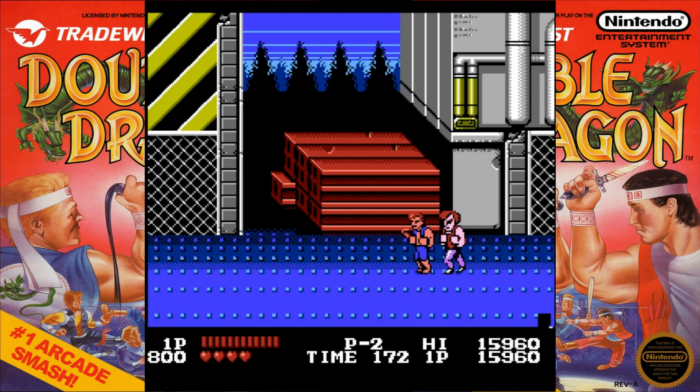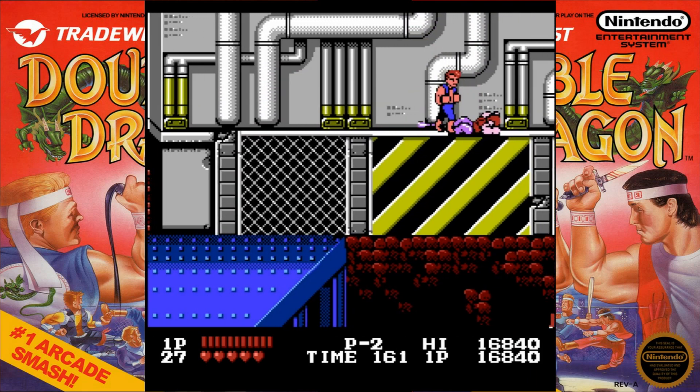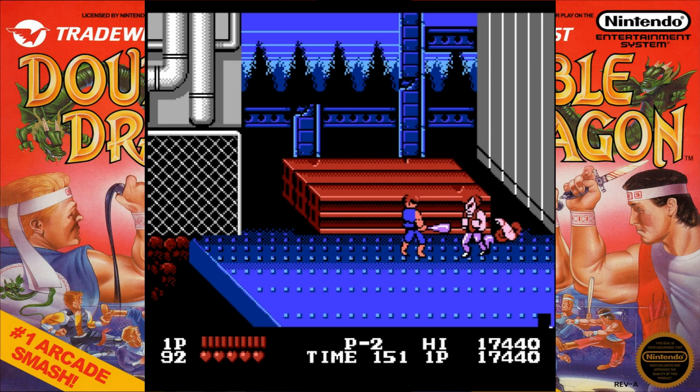Watch out for guys that throw dynamite — you can pick it up pretty safely, and unlike whatever I was playing recently, it won't blow up in your hand. But you can't jump kick with it like you can with normal weapons. We have a new ability now — we can stand on people and punch them to death, though you don't get any experience for that. Baseball bat has as many points as punching, but you'll get fewer hits with it. The Williamses will frequently go and try to pick the dynamite back up; they don't in this stage though.